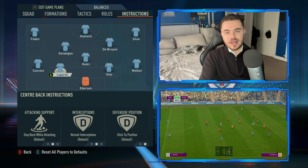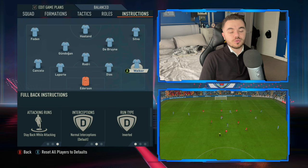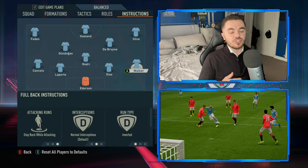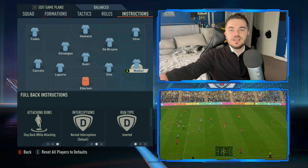For the fullbacks, starting with Kyle Walker at right back - he is taking more of that defensive, counter-attacking wary role over the last couple of years. As a result, he's very much an inverted fullback. It's still tough to recreate in FIFA but on FIFA 23 it's more effective than in previous years. We have him on inverted but also on stay back while attacking - he's generally an added centre midfielder, supporting possession moves but also looking to counteract any counter-attacking threat from the opposition.